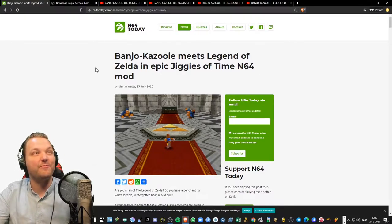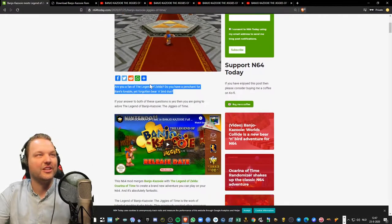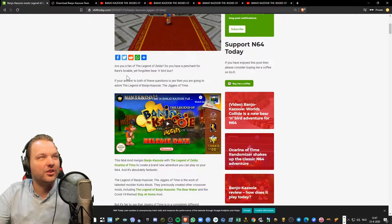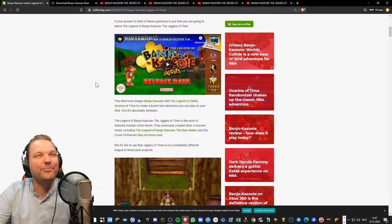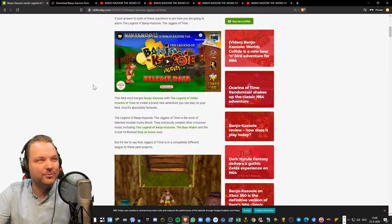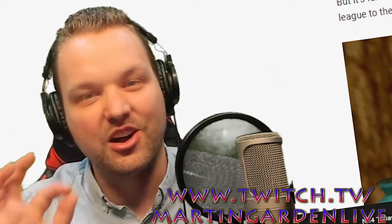Banjo-Kazooie meets Legend of Zelda — an epic Jiggies of Time N64 mod. Are you a fan of the Legend of Zelda? Do you have a penchant for Rare's lovable yet forgotten bear and bird duo? If your answer to both is yes, then you are going to adore The Legend of Banjo-Kazooie: The Jiggies of Time. The N64 mod merges Banjo-Kazooie with Ocarina of Time to create a brand new adventure you can play on your N64, and it's absolutely fantastic.